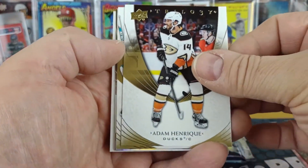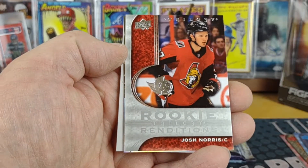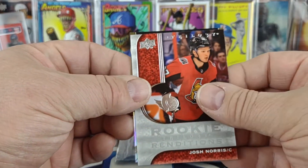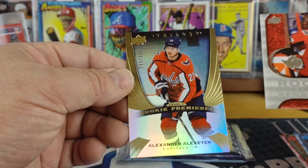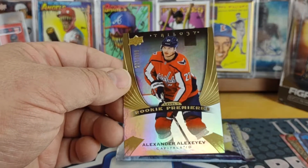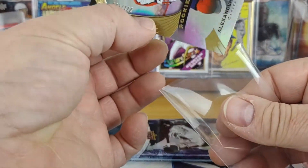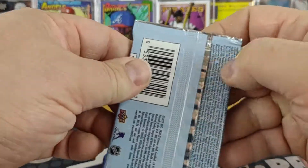Adam Henrique for the Ducks, Martin Jones for the Sharks, a Josh Norris rookie rendition base, and then another — looks like a level one — yep, level one, Alexander Alexeev rookie premier, number 221 of 999. So last pack, last chance for something big.